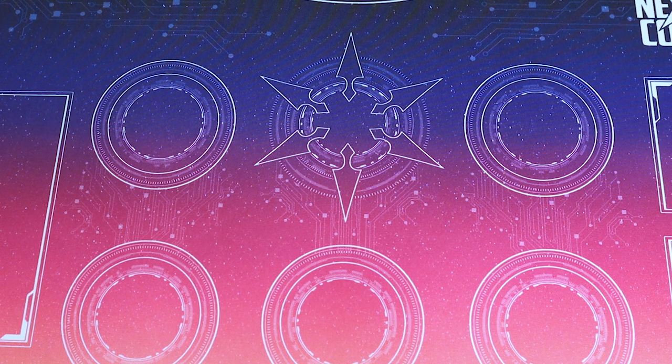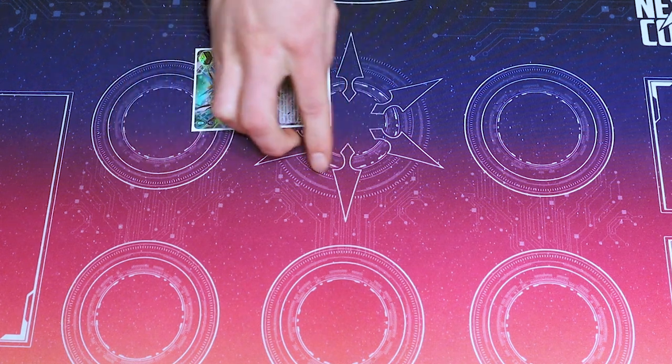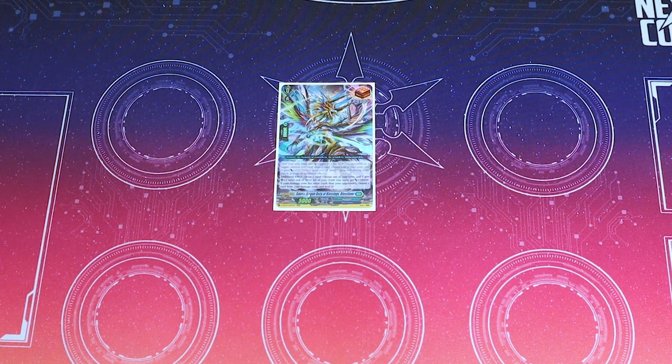Let's go into our triggers. We run one Source Dragon — this is the stoic over trigger. On top of the hundred-power mill, its additional effect is to draw a card, pick one of your units and give it a critical, and all of your front row units get 10k for the turn. It's also a heal trigger, so same rules for heals apply.